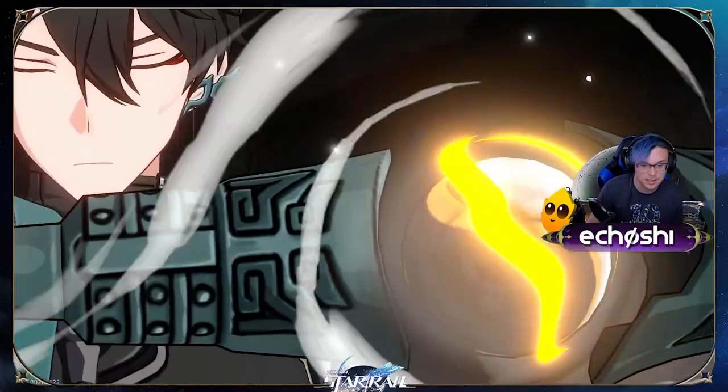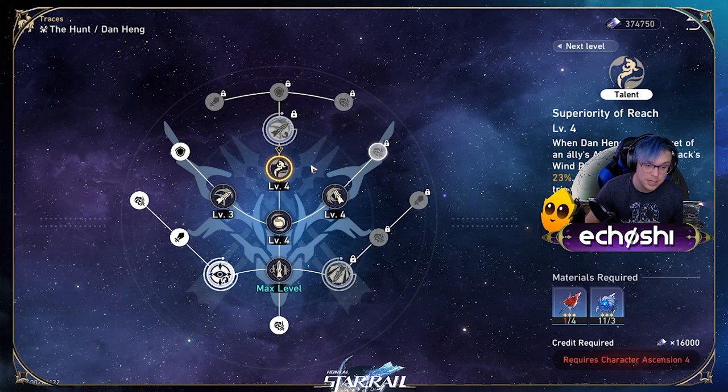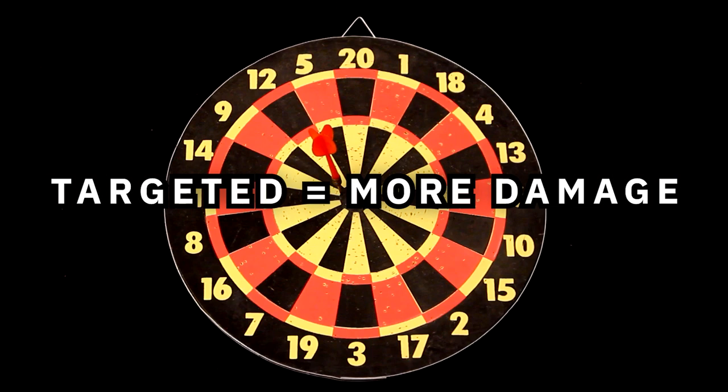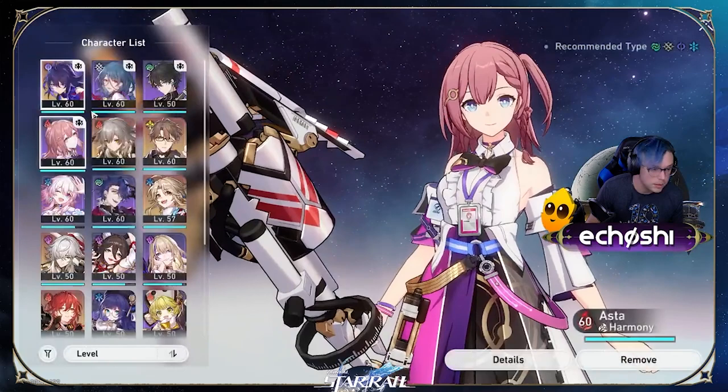Dan's talent, Superiority of Reach, allows you to do 18% increased wind resistance penetration every 2 turns when he is the target of an ally's ability. So he becomes even stronger when running with Supports, Shielders, and Healers. His technique is also worth noting, as activating it before a battle increases your attack by 40% for the first 3 turns.